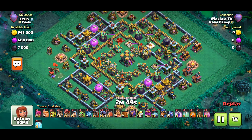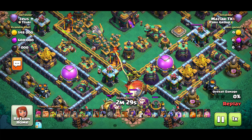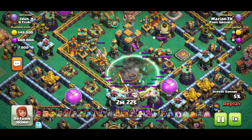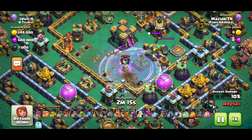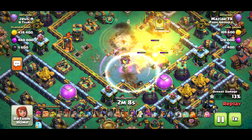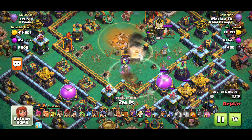Now we have a ring base, and the ring base — nobody likes it, absolutely no one. Look at the bomb tower placement: it's set up so you basically cannot drop a blimp there. But if you do, look at how much value you can get — the Eagle, the Town Hall, the Scattershot, the multi, builder huts, and probably the air defense around it. Again, earthquake, let the blimp go exactly on top — even a bit past the bomb tower — then pop the blimp manually so the damage kills the bomb tower.